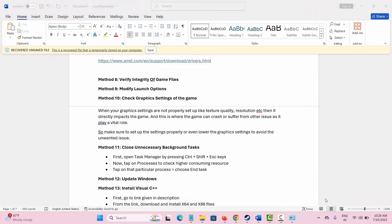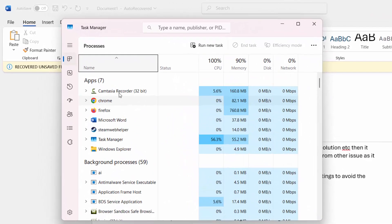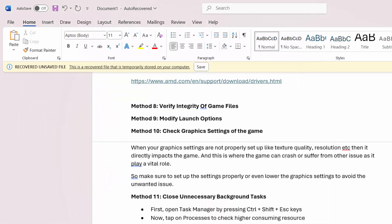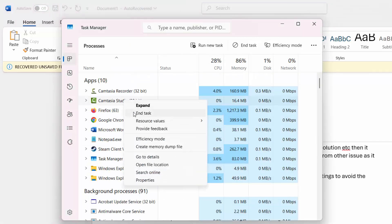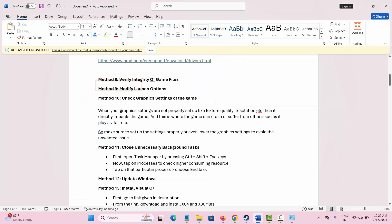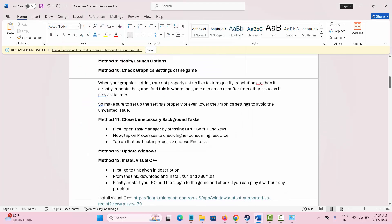The next step is to close unnecessary background tasks. Right-click on the taskbar and select Task Manager. Under Processes, check which app is consuming high resources, select it, right-click, and choose End Task. This will close the app consuming high resources.